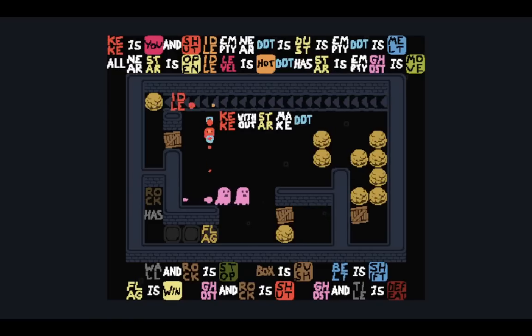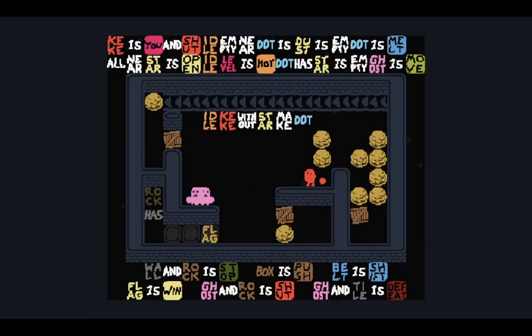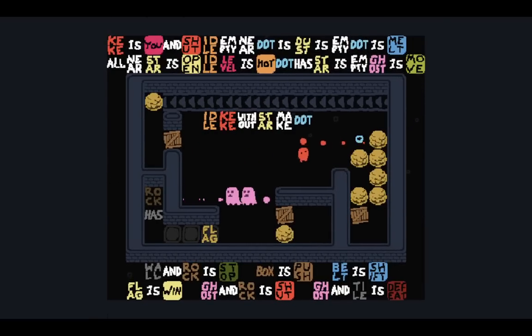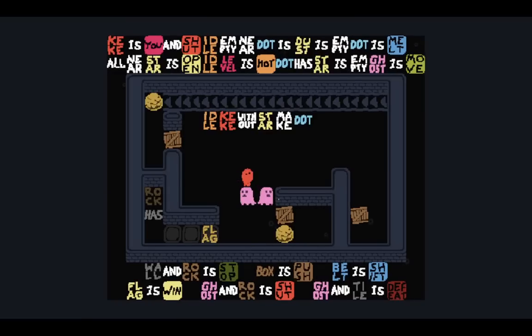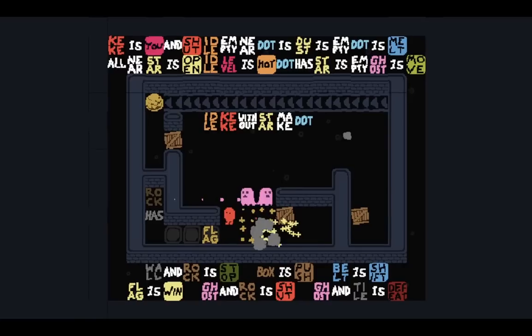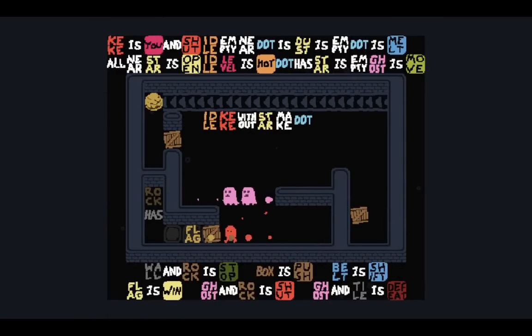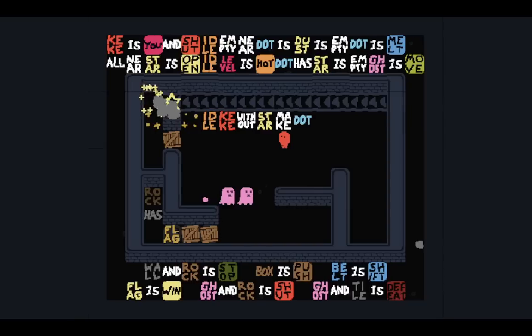I wonder why I can so easily break this rule apart though. Can we blow up boxes? Seemingly not. I think the idea must be that we die on top of the tiles, so we need to bring the boxes. I place this here, put the boxes at the very bottom left — that will allow me to eventually make the rule: Rock as flag. I put a dot into the belt, wait until it reaches the end, then explode it. We can bring the box out as normal.